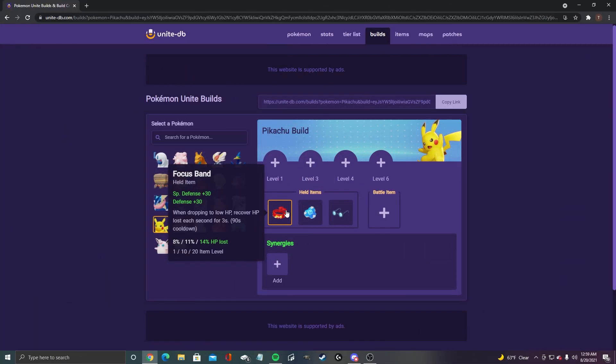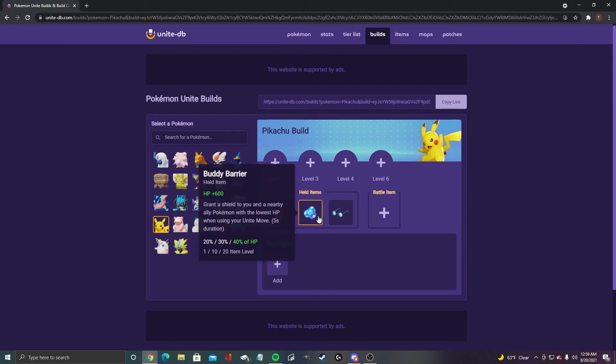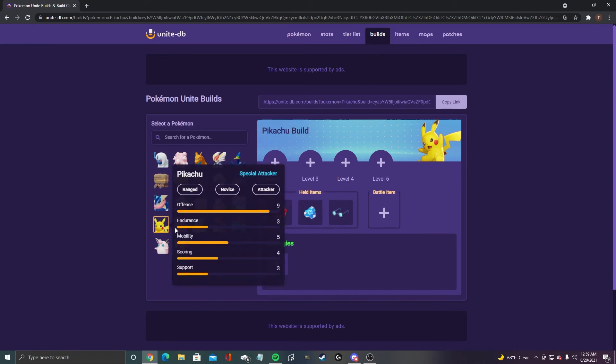For Pikachu, we got focus band, buddy barrier, and wise glasses just for the special attack damage. Pikachu definitely needs teammates around, so buddy barrier is definitely the way to go. Obviously the two best items in the game, so we'll just keep moving along.